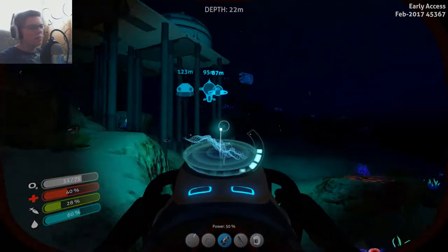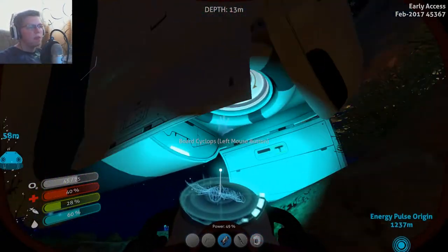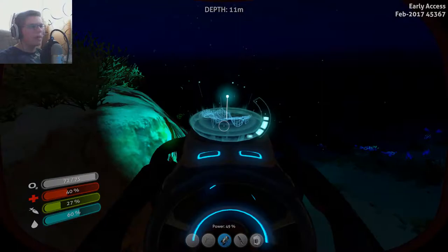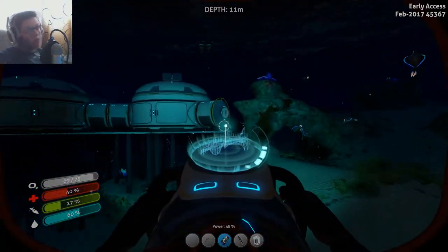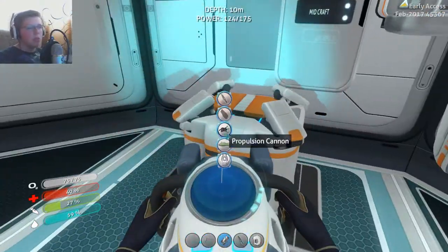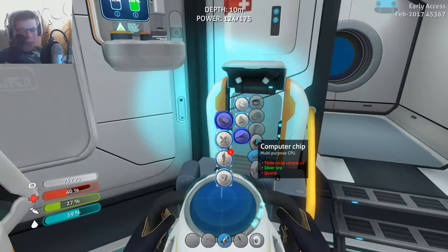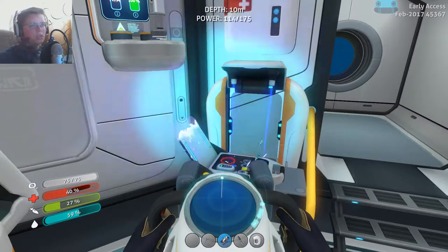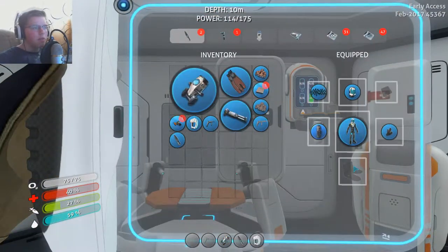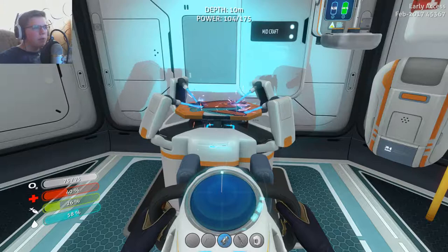We actually got three silver - cool. I'm just going to head out there and make ourselves the swim charge fins. I really want to see what's going on down deep in the lava, in places like where the sea dragons are. Since the new update, sea dragons can't destroy Cyclopses anymore - they can only push us around. So we can go down there without any fear. The only fear is maybe losing power and being stuck down there.